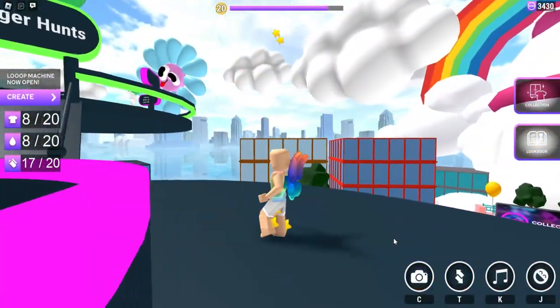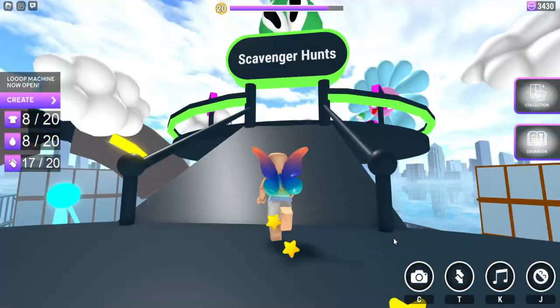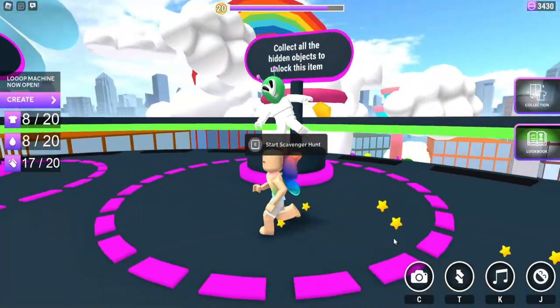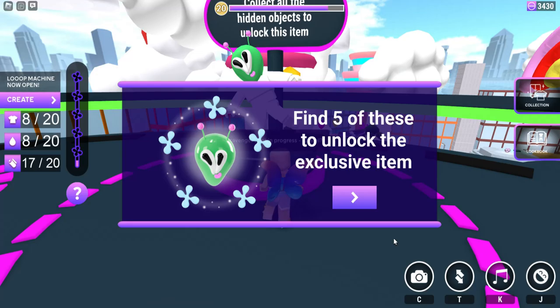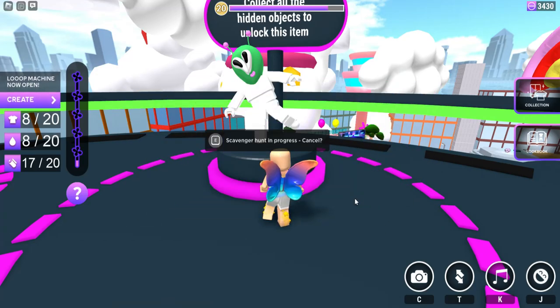Go up until you see the scavenger hunt area right here, and you can see the alien head. Now go over and start the scavenger hunt where we need to find all five of the items.